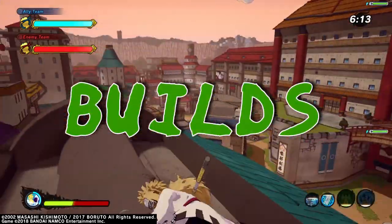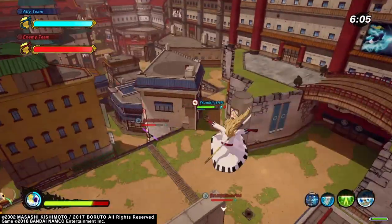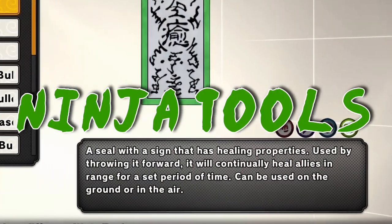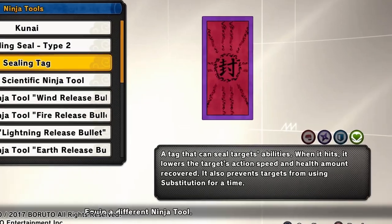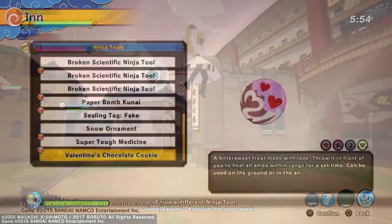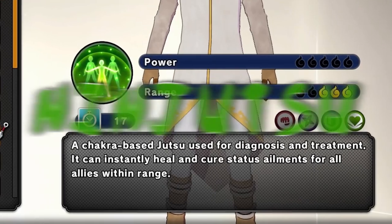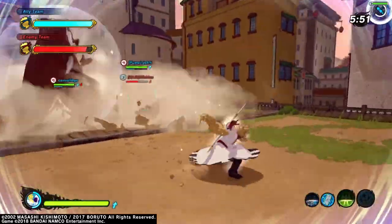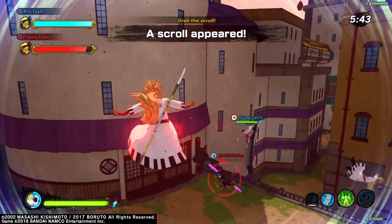Now let's talk about build. This isn't a build video — I'm not going to give you a single best healer build. There are builds that can work for you and builds that don't. I already mentioned the healing seal. For ninja tools, if you're still having a hard time keeping people off you, you can use kunai or a seal. For ninjutsu, cellular extraction is pretty much a must in combat. It's the best healing jutsu in the game, been meta since launch, and nothing is out-doing it. So that's a locked-in spot.